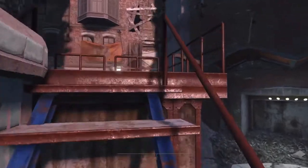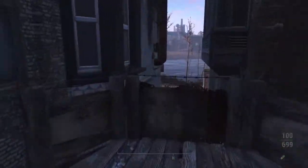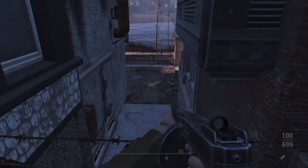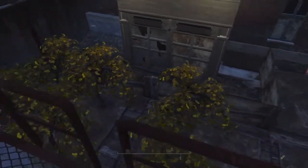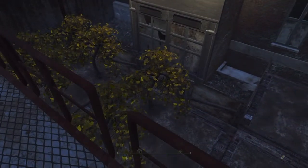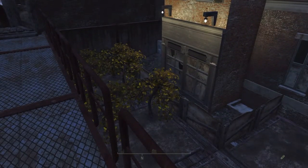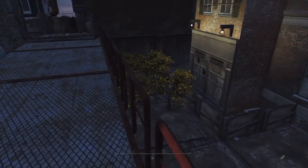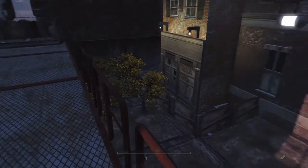Up here we have a secondary guard post kept in darkness, because you don't want raiders seeing you straight away. Over here we have a little garden starting to sprout up. I was hoping to have another settler dressed as a Brotherhood of Steel scribe or soldier in fatigues maintaining the garden, since settlers take care of six mutifruit trees at a time.